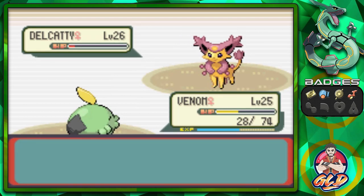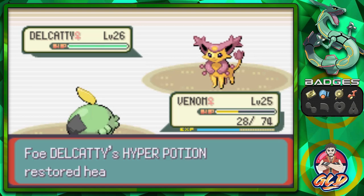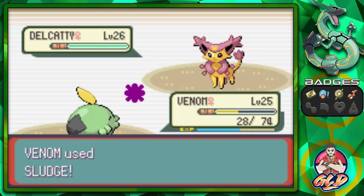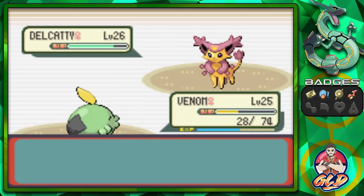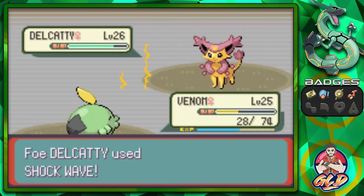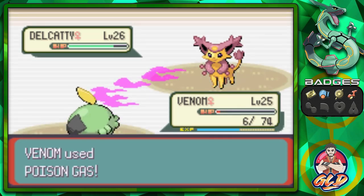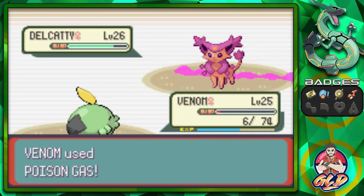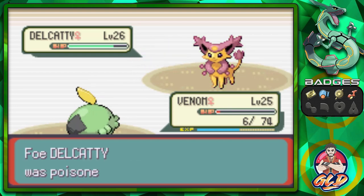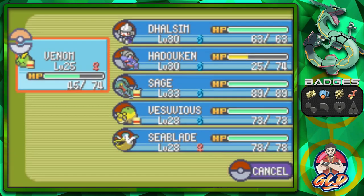These Pokemon surprise me sometimes. Nearly defeats Delcatty. Of course these Pokemon trainers heal up their Pokemon. Having our Pokemon a little underleveled doesn't really hurt. Let's go with a Poison Gas. This Shockwave nearly beats us. But we're going to fart on Delcatty. Let's use a Hyper Potion on Venom.